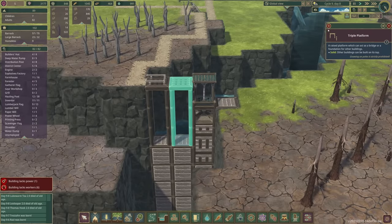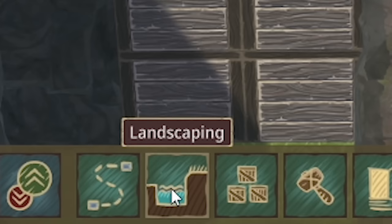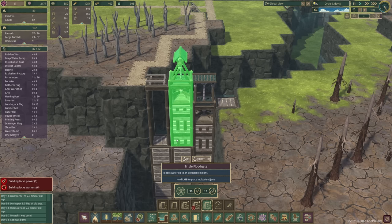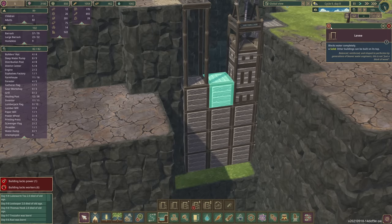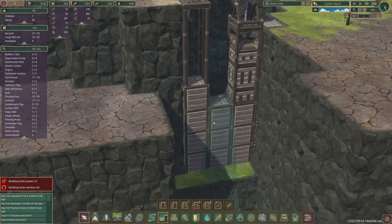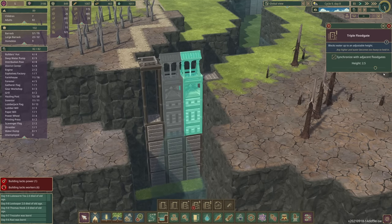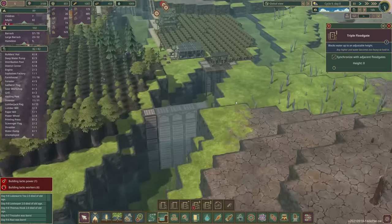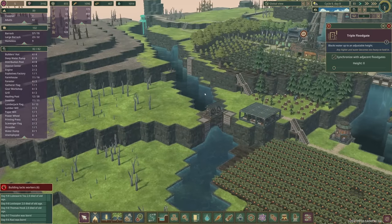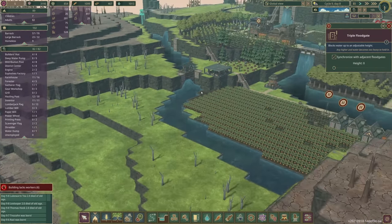So we've got to delete that path, delete this triple platform. We can plop a triple floodgate. We need to delete that levee and then water's coming out this end, which is good. We're actually going to lower the floodgates as well. I think we want this to be low so this end doesn't flood, because basically we've got a tiered thing going on.